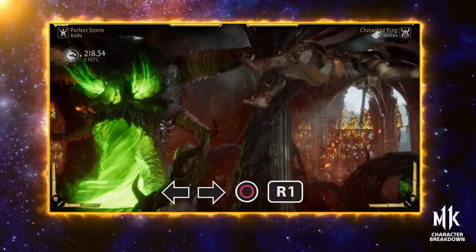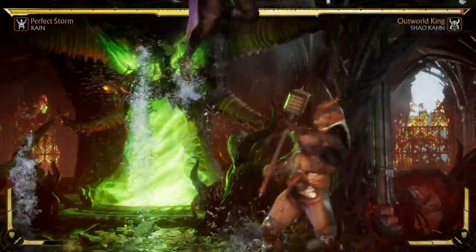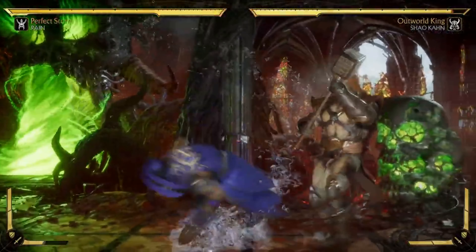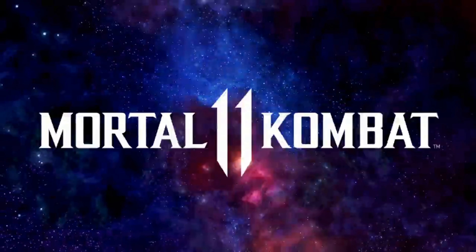First things first, look at that movement! This character has absolutely incredible dash speed and the ability to truly glide around the screen — it makes his hit-and-run playstyle work fantastically.